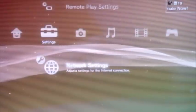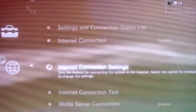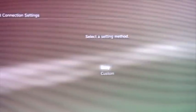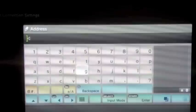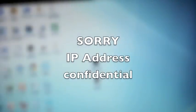Go down to Network Settings, Internet Connection Settings, Custom, Wide — go through all of that. When it says Proxy Server, you want to use your proxy. Go to your address, and now I'm going to show you my laptop since I'm using Windows on my Mac. Open up your patch blocker — I just used it so I have to restart it.